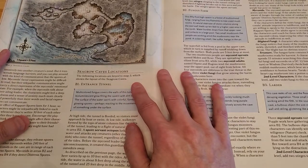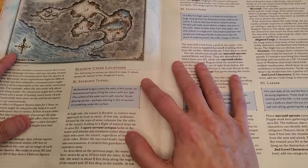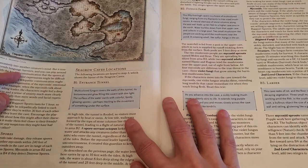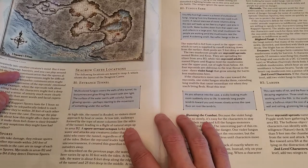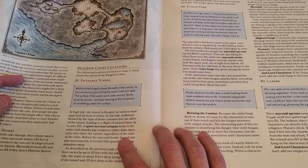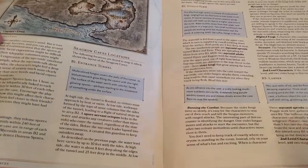Seagrow Cave locations are keyed to map 3. B1 Entrance Tunnel — read-aloud text: 'Multicolored fungus covers the walls of this tunnel, its bioluminescent glow filling the cavern with dim light. The surface of the water swirls with colorful, faintly glowing spores, perhaps reacting to the movement of something under the surface.' At high tide this tunnel is flooded. At low tide, walkways formed by the tops of stone columns line the sides of the tunnel, leading to a flight of natural steps to area B2. A spore-servant octopus lurks in the water and attacks any creatures other than Myconids who enter the tunnel. Before the Myconid leader lapsed into unconsciousness, it created this guardian to keep outsiders away.